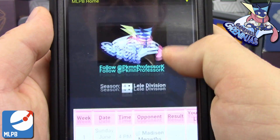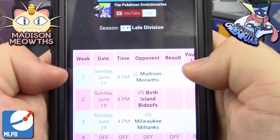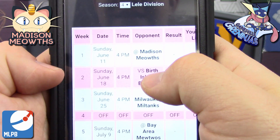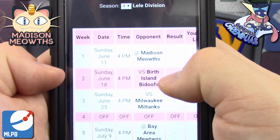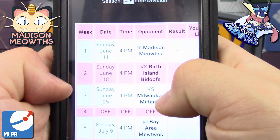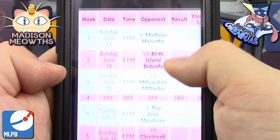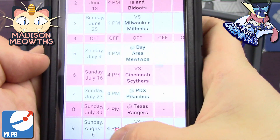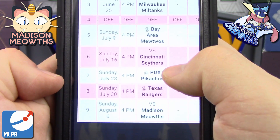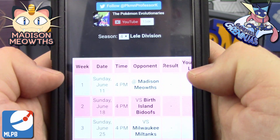On our team, the Gainesville Greninjas, our first opponent this week is against Cats Meowth and her Madison Meows. Next week we face Jesse, aka A Bit Oddish. Then week three is a grudge match against the Milwaukee Miltanks — a rematch of season two's finals. We're off on week four, then we face PokeClutch and the Bay Area Mewtoos, then PokeBalt and the Cincinnati Scythers, and weeks seven and eight we face the PDX Pikachus and Texas Rangers. Week nine is the Madison Meows again.